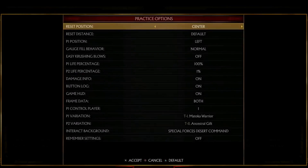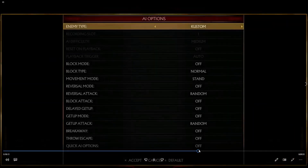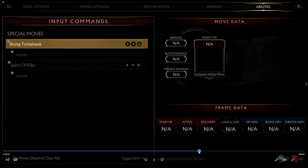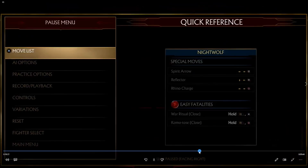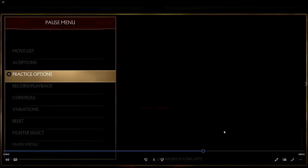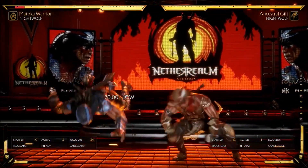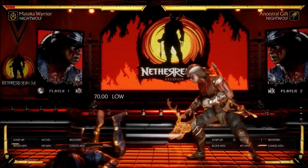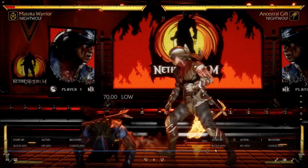That's basically what we're looking at for this variation. We're gonna skip the fatal blow to avoid demonetization. His abilities in this variation are Rising Tomahawk and Spirit of Kiba, coupled with base moves of the projectile parry, airborne arrow projectile, and shoulder. Nightwolf also has crushing blow throws off of both his back and forward throw, which is always nice to have. He has a 10-frame up-two and 10-frame up-three for getup attacks — and he doesn't seem easy to low-profile.